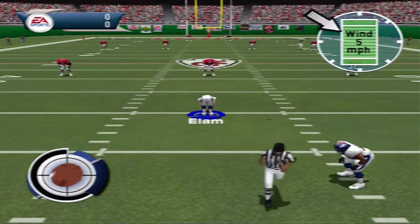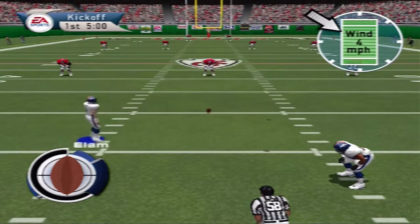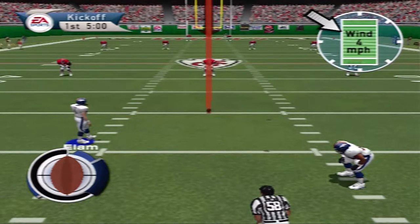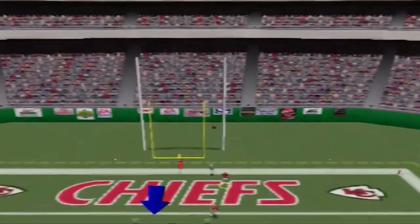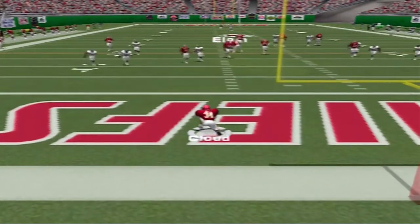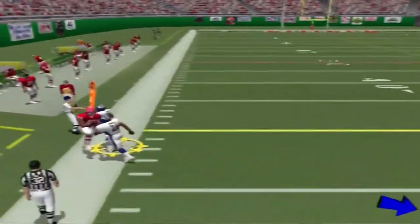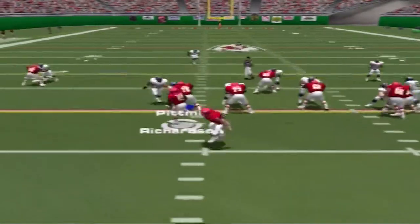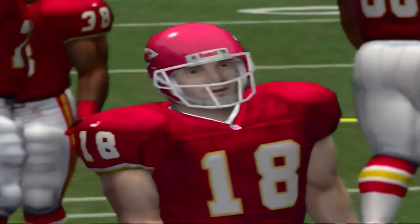We'll see how it plays out today as they line up for the first kick. He downs it in the end zone. Out over to the left — knocked down. He did a nice job of knocking that ball down. He hands it off, runs up the middle. Mobley with the takedown at the 20. Back to the line of scrimmage.